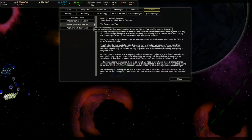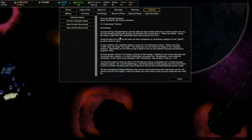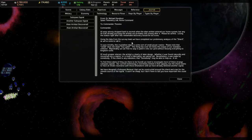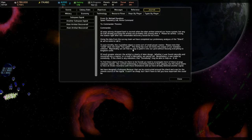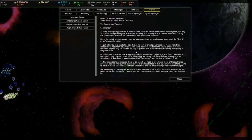Alien Artifact recovered. Once again from Dr. Michael Davidson at the Telemetry Lab of Home Command. Warp activity dropped back to normal when the Alien Artifact entered our home system. But any AI craft already pursuing the Artifact are probably still coming after it. Please be careful - losing the station right after this remarkable discovery would be too ironic. That would suck. Using the data from the survey team, we have completed our preliminary analysis of the shard, as we've come to call it. Put it briefly, this crystalline object is some sort of small power reactor. Please note that small does not mean low yield - this thing has over 10 times the output of our standard collector. So that means it's like close to 2 million energy. Regrettably, we can find no way to patch it into our grid without blowing everything to Kingdom Come.